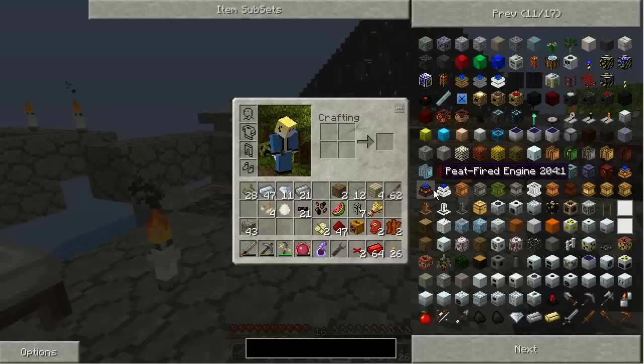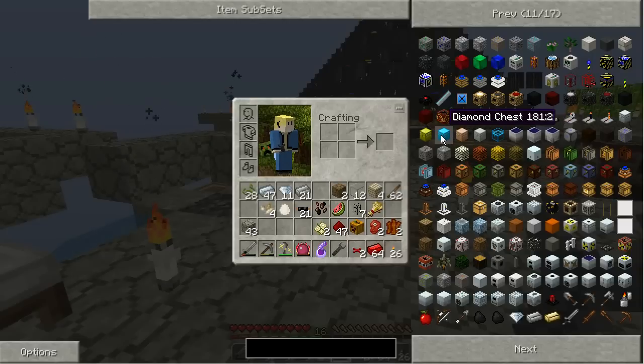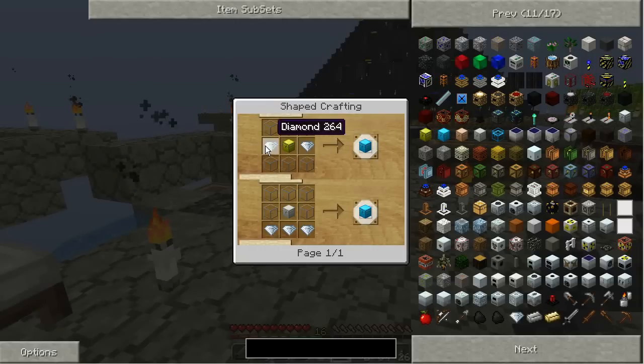I'm going to use something new, at least to me — these diamond chests. Two diamonds... Hmm, can't build one directly? That's interesting. Apparently not.